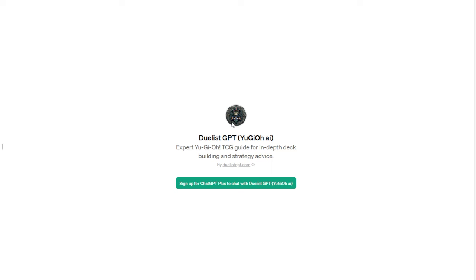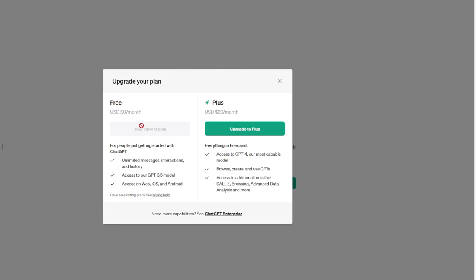So let's go ahead and hop right over to Duelist GPT. Once you get to Duelist GPT, you will see that you're going to be hit with a login page. As you can see on this login page, there is a free version and there is a plus version. You cannot utilize any GPTs in the free version. You cannot utilize custom-built GPTs on the free version — you must pay the $20 a month version to utilize Duelist GPT.